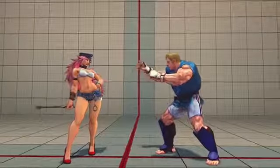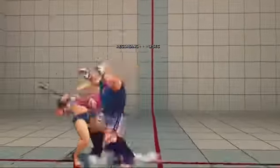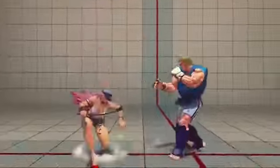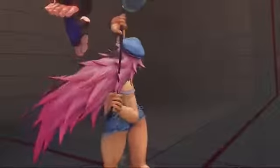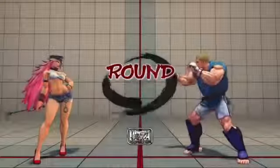Another good thing to know is her uppercut into FADC, which gives her Ultra 1 every time. Hit the uppercut, focus cancel, Ultra 1 — just like Ryu and Ken and those guys. That's something to keep in mind if you're looking for a way to land Ultra 1.